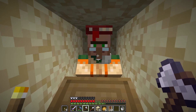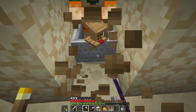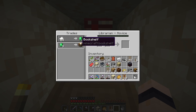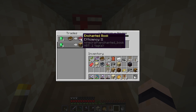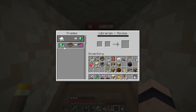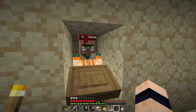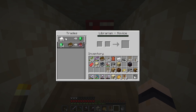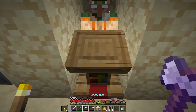If you're not happy with their trade — say this guy's only got Fortune II — you can remove their workstation, wait until they revert to an unemployed villager, then place the workstation down again and they'll get a re-rolled trade. We just keep doing this until we get the trade we want. He's now got Efficiency II — we don't want that, so we re-roll again. Now he's got Mending for 24 emeralds. If we wanted that we could lock it in by trading with him at 24 paper. Once you've traded with a villager, their trades are locked even if you remove their workstation.